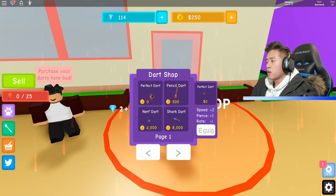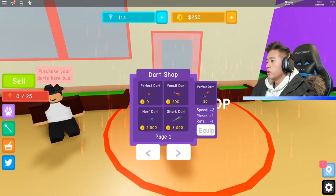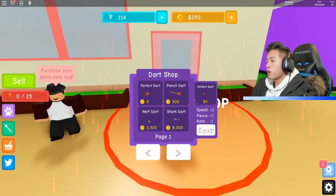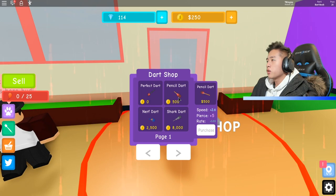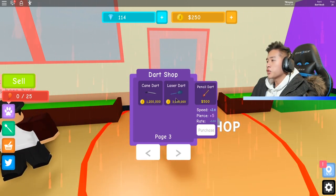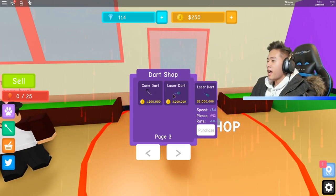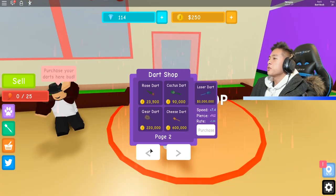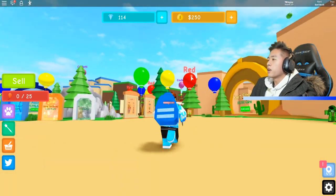We got the perfect dart right now. The pencil dart is 500 coins. There's the laser dart for $3 million. I'm gonna try to get the laser dart, I'm gonna be honest with you. Your boy's gonna try to get that laser dart.